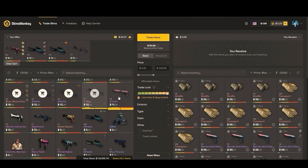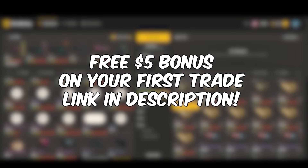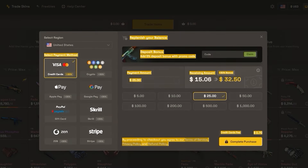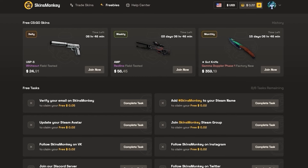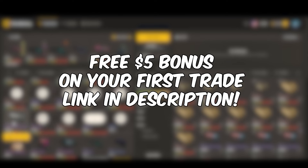But if you have a bunch of junk in your inventory, Skins Monkey is a great place to get rid of it. Not only do you get a free $5 bonus on your first trade when you sign up with the link in the description, you can also get a 35% deposit bonus while depositing with cash, crypto, or any of the other methods. And even if you don't want to trade, they have free daily giveaways to enter as well. Thanks to Skins Monkey for sponsoring — link in the description.